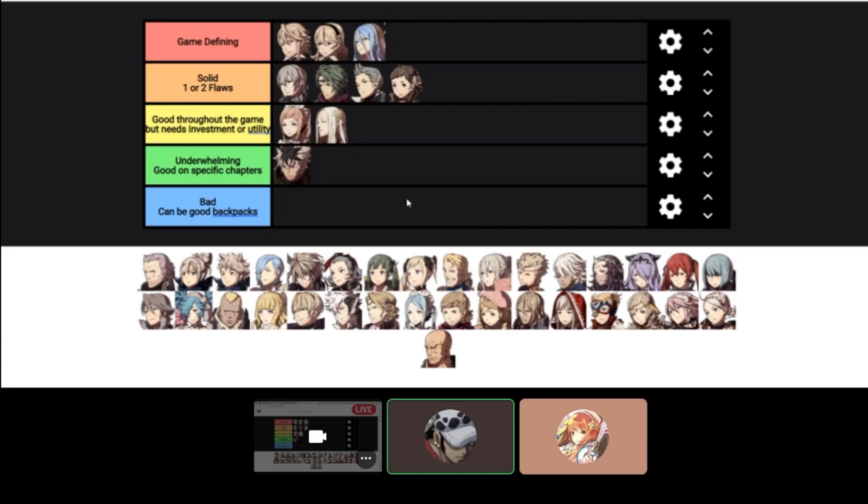Gunter — he has bad growths but good weapon ranks. He's a really good backpack. I think he is at best a very good utility unit, and at worst a Corrin backpack. He gets natural access to Rally Defense and Rally Skill, natural flying access, and can just fly around as a flying shelter bot, generally helping the entire team out — even without being paired to Corrin for the personal bonus.